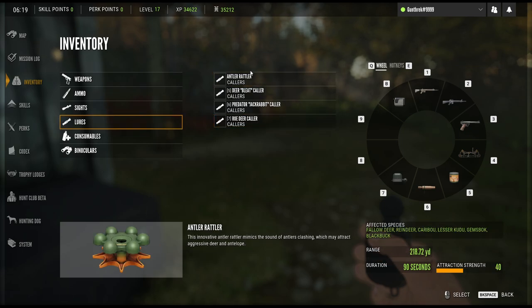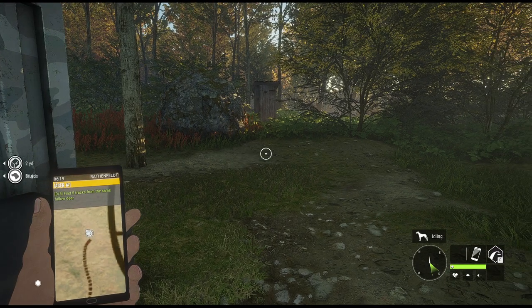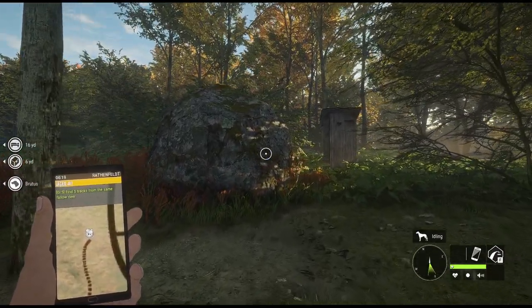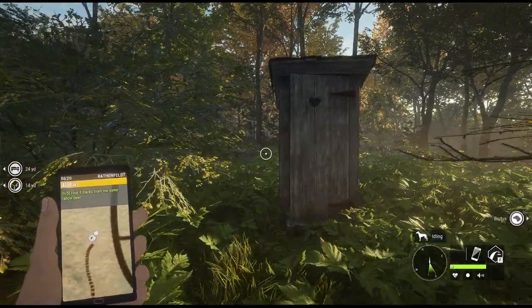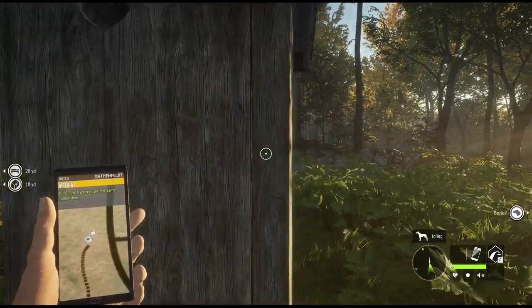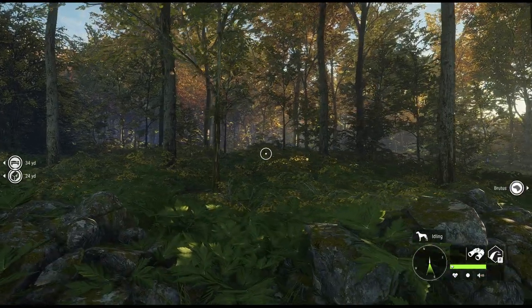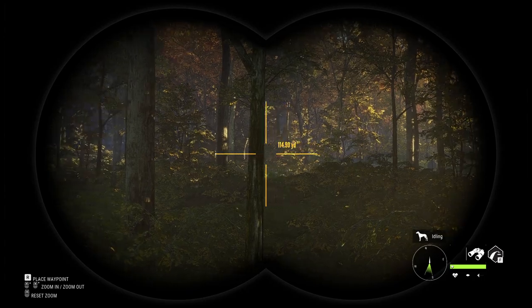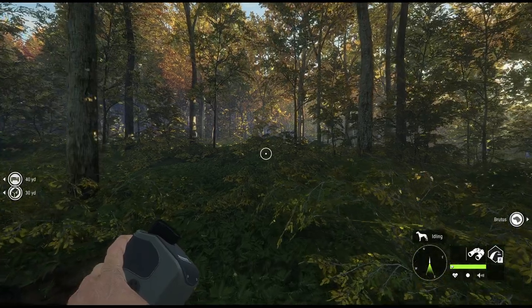The roe deer collar is just for roe deer, and the fallow deer collar goes over there since that's only for one species. I wish I had like mental rewind because I believe that said it was a roe deer. I wasn't ready for it so I don't remember how far away it said it was. Anyway, we'll walk off in this direction and see if I can get eyes on the deer that made a call over here. We'll keep on trying to call it in and we'll find out what happens.